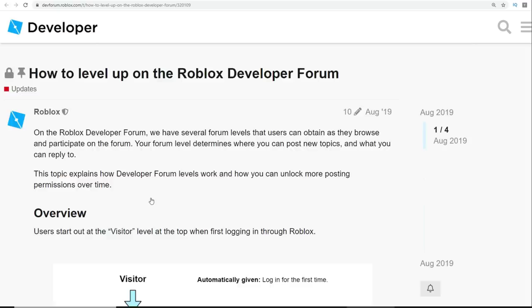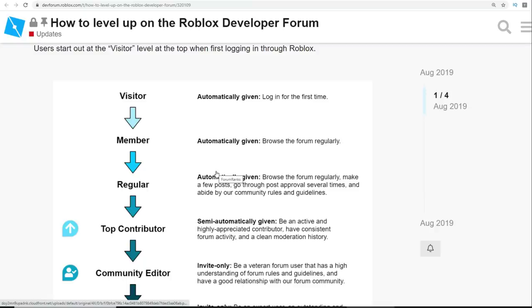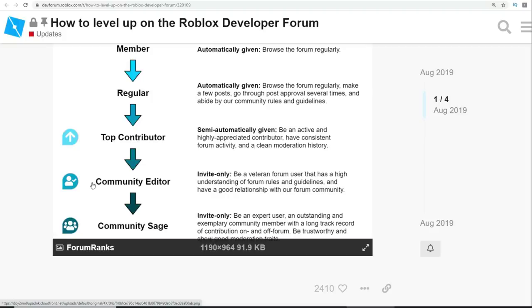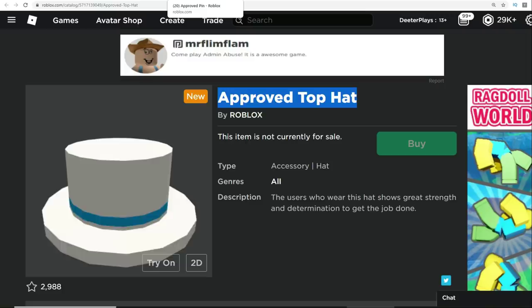The dev forums have been around for a long time — it's a way for developers to discuss, work through problems, ask questions, and find people to collaborate with. Basically, if you're in the forums, depending on how long you're there, how much you contribute, how much of a participant you are, and how helpful you are, you have different levels that you can level up through. It looks like if you have the community editor level, you get the check mark and can get the Approved Top Hat.